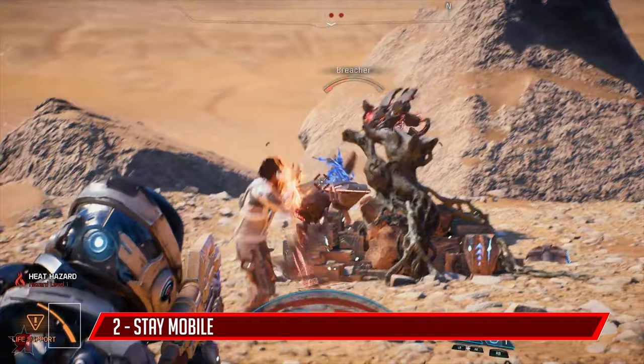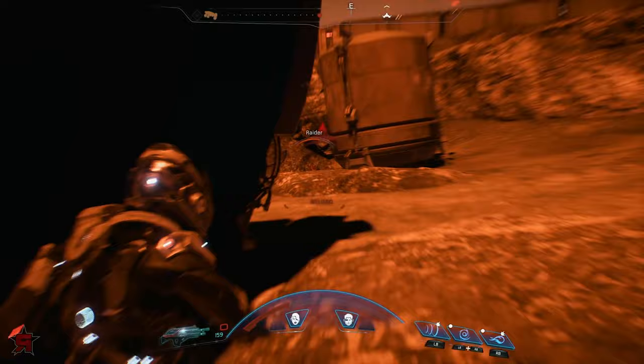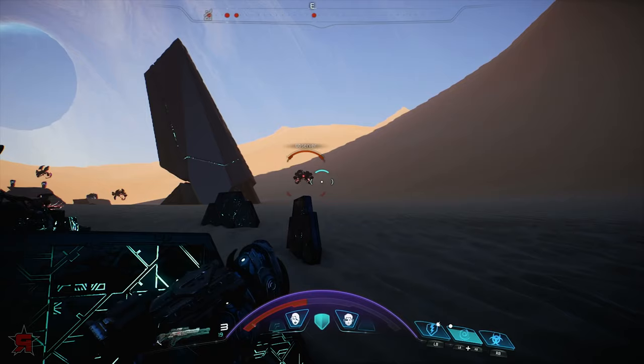Your jump and dash abilities are incredibly useful. You gain significant air and distance by using them. Sometimes it's far safer and more efficient to move by using them than simply running or walking when in combat. It's also incredibly fun using your jet-propelled jump to fly over the heads of the enemy and then blasting them from behind.